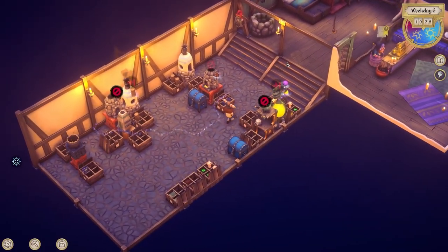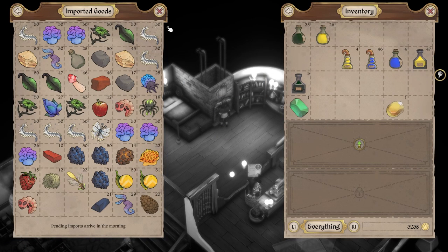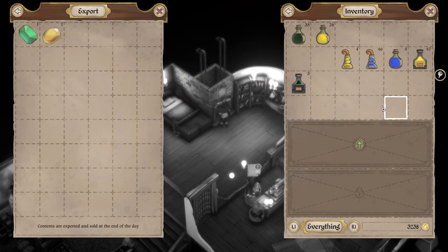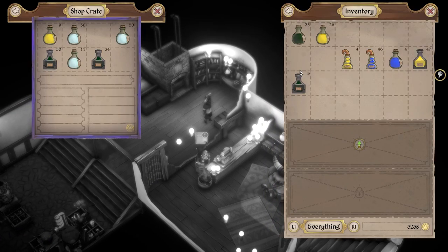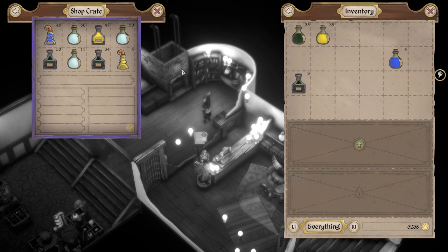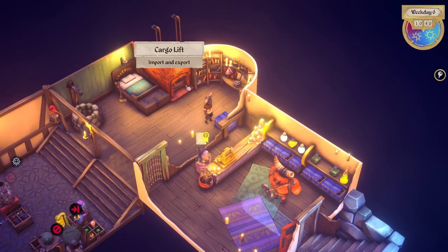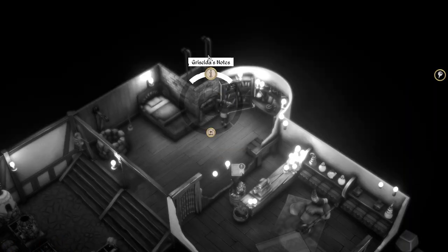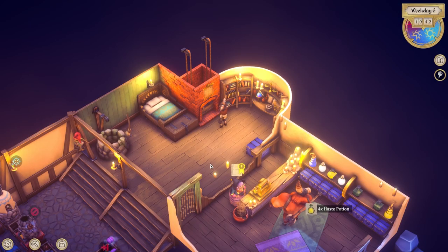Now let's put things in here. We're going to throw y'all in the export side. We're going to check the potions here - let's throw in some fancy haste, let's throw in some fancy mana. Take out one of those. Let's throw in another set of mana in there. So then what I'm going to do is we are going to export, we're going to sell the rest of these out here.